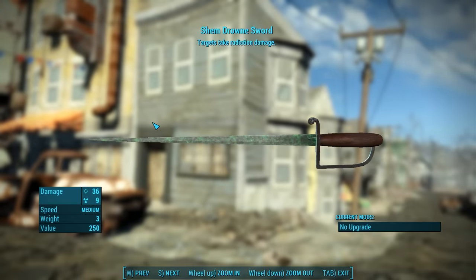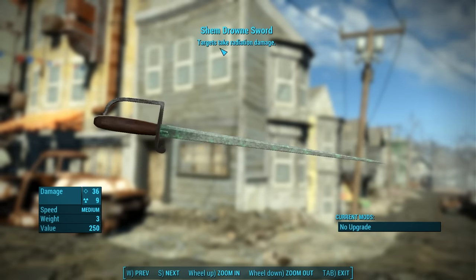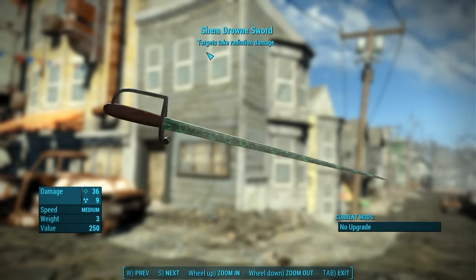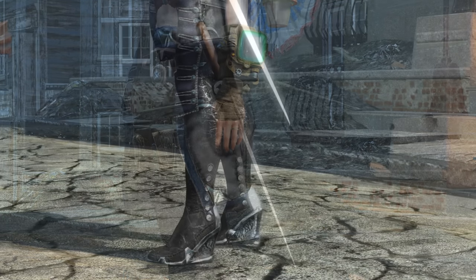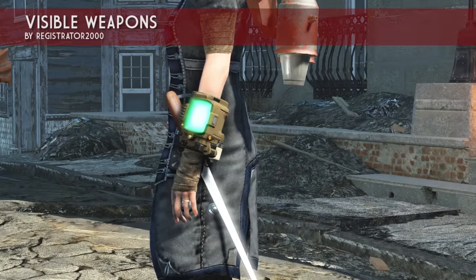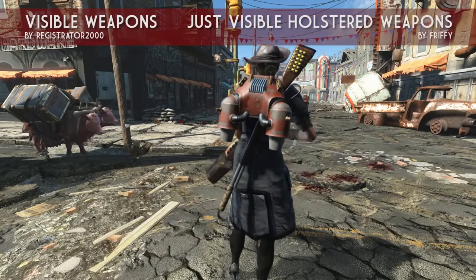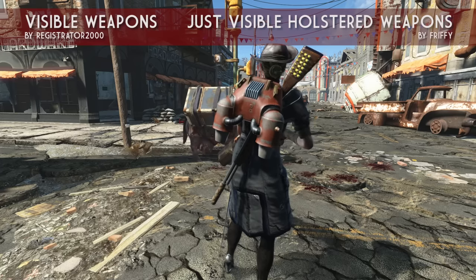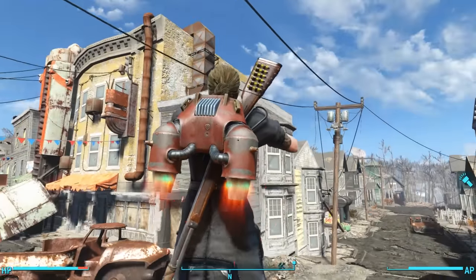Lastly, I use the Shem Drowne Sword, but not a whole lot, as this character doesn't do a lot of melee damage. I pull it out to kill radroaches and other vermin to save ammunition, but mainly I wear it because it looks great on my Minuteman character. I use two mods to display some of these weapons on my character. The first is called Visible Weapons by Registrator2000, and the second is called Just Visible Holstered Weapons by Friffy. With Visible Weapons I can wear Old Reliable on my back, and the Shem Drowne Sword is sheathed at the hip.